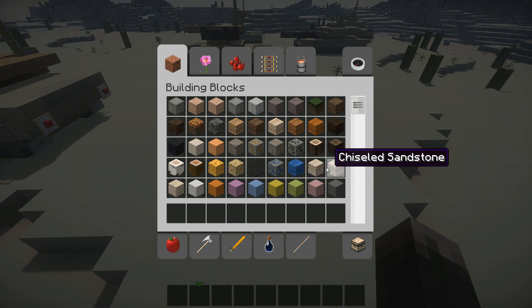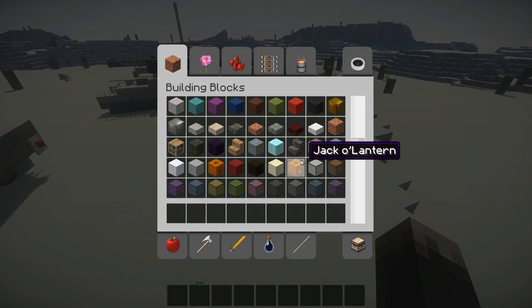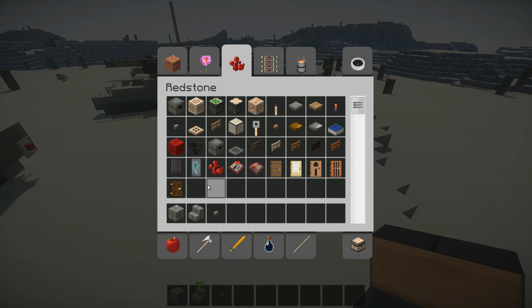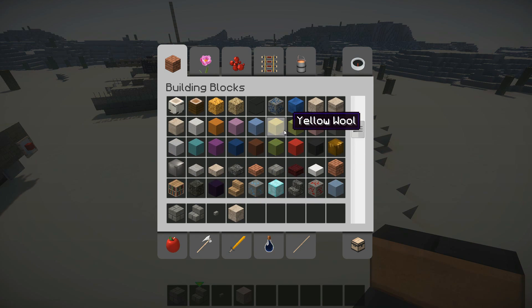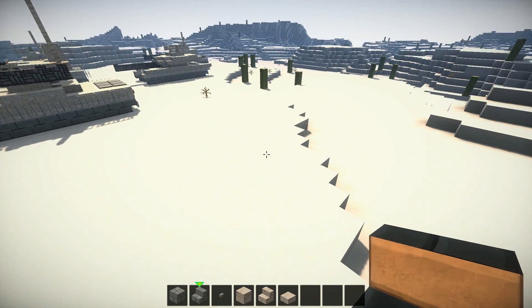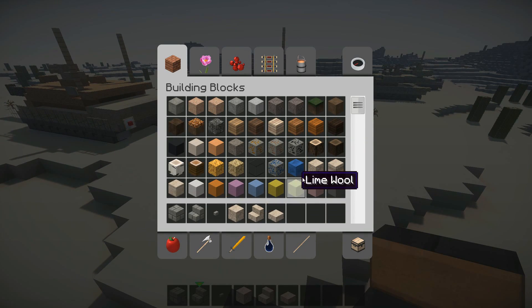I'm in a desert, so I'll be using sandstone to go with the desert theme. To start off, I'll use stone bricks as the tracks, stone brick stairs, stone buttons, sandstone, sandstone slabs, and sandstone stairs. It's obviously up to you what materials you want to use, but I'll be going with these.